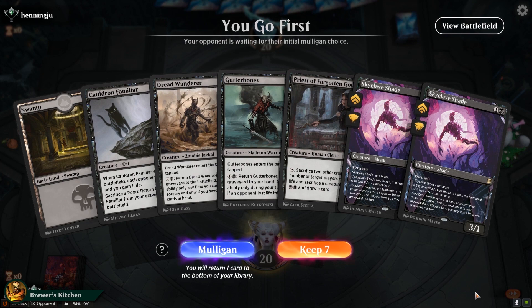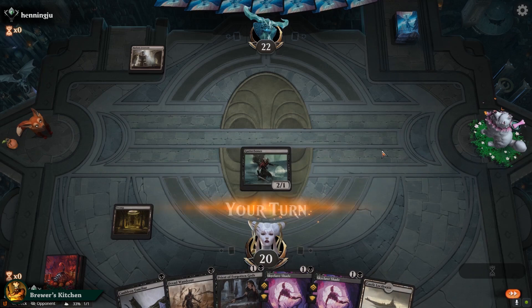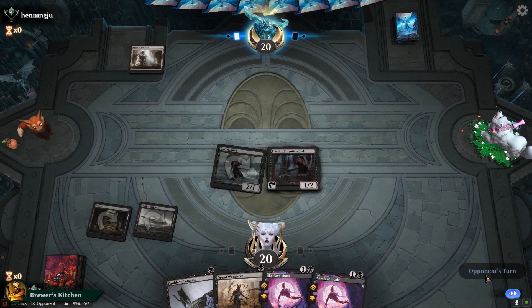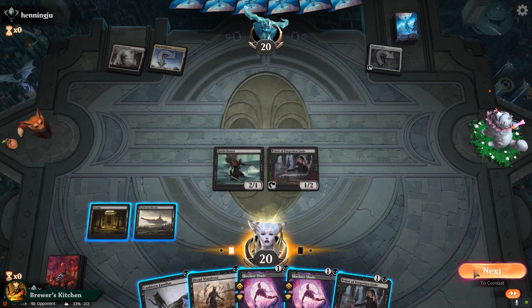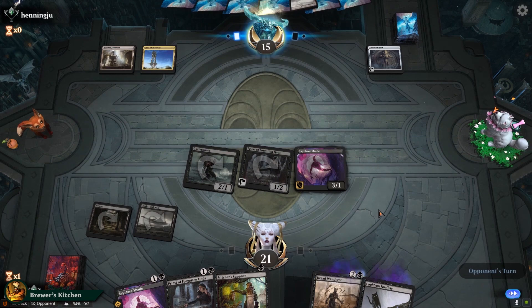That's a one-lander. But if any deck can keep a one-land hand, it's probably this one. Keep and play a Swamp, play a Gutter Bones, pass the turn. Opponent plays Radiant Fountain, passes. We draw a Land, play Priest of the Forgotten Gods — which is probably wrong, but I'll go over that later. Opponent plays a Land into Guardian Idol — so it's colorless. We gotta race them before we see an Ugin. Swing for two, play a Cauldron Familiar, play a Dread Wanderer, sacrifice both, and play a Skyclave Shade. Opponent plays a Void, Hedron Archive into Mind Stone — yeah, probably an Ugin coming here.